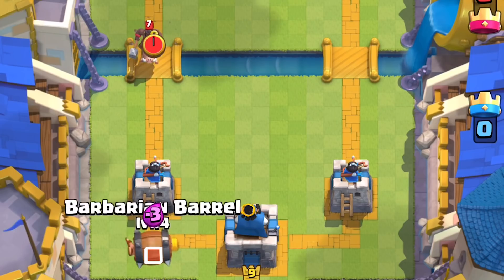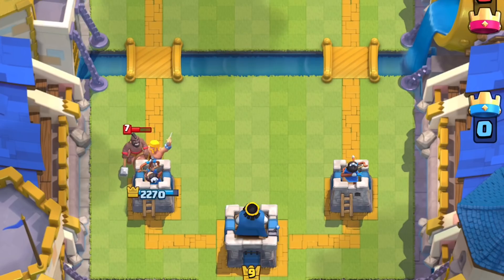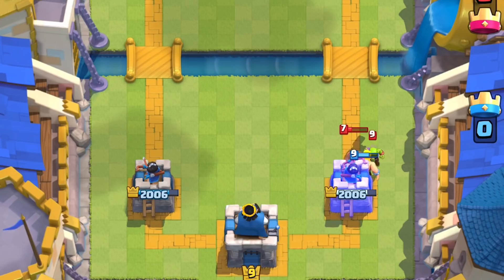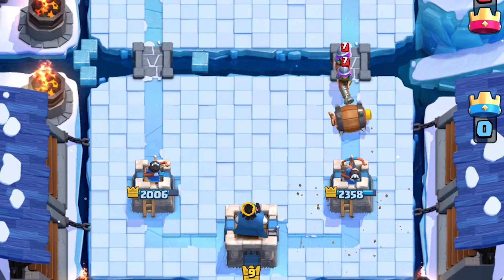Against a Hog, if you don't have any proper counters, playing the Barbarian Barrel slightly in the back so the Barbarian spawns in front of the tower prevents the Hog from getting more than two hits on your tower. This is kind of nifty if you ever see Goblins and a Hog, since the Barrel itself can demolish those Stab Goblins.